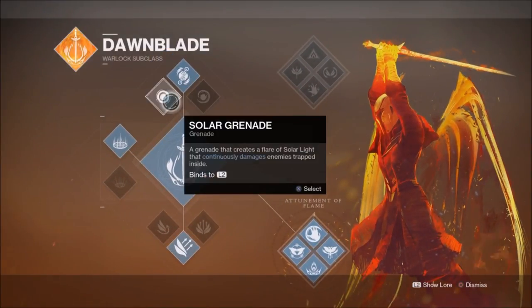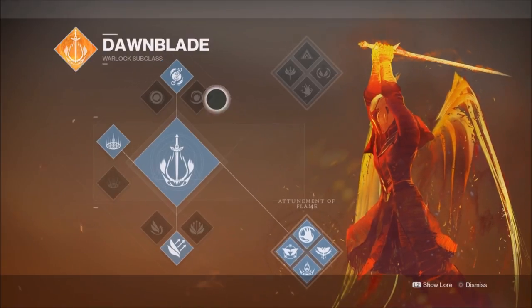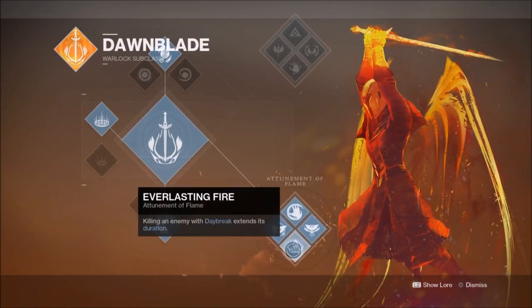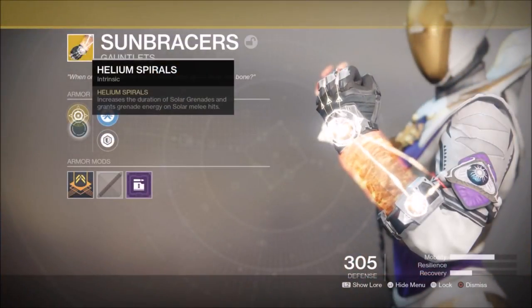Dawnblade's neutral game, in my opinion, is just okay. Solar grenades are decent, fusions are alright, but both of these grenades can be enhanced by other exotics like the Sunbraces and the Starfire Protocol respectively. Firebolts are pretty good in the Crucible, but the Karnsteins require many consecutive melee attacks, which you don't find often there. I've always felt that the Super and Phoenix Dive are what make Dawnblade decent, and neither works in tandem with the Karnsteins. Given this, I wouldn't recommend using the Karnsteins with Dawnblade, especially not over something like the Sunbraces.